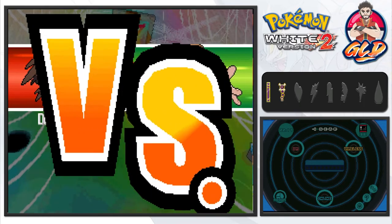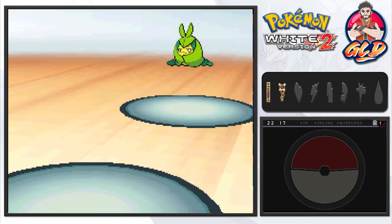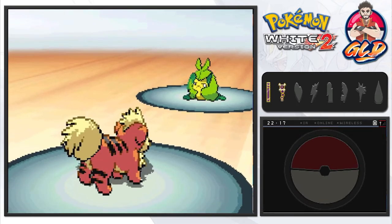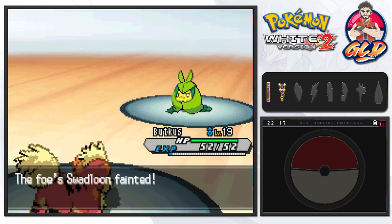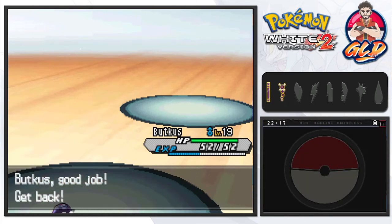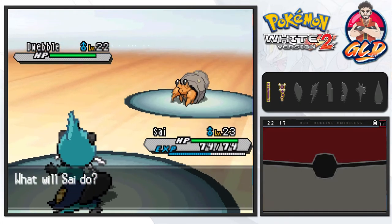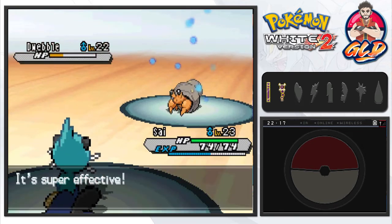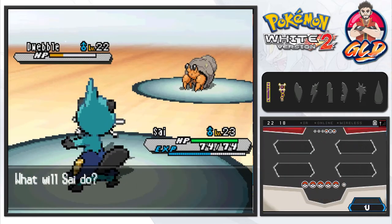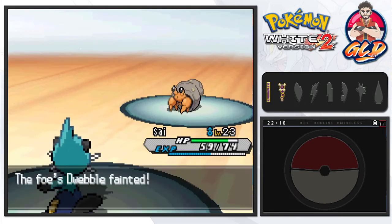Gym battle number three begins against Burgh. He comes out with Swadloon first — I picked the right Pokemon for this since Swadloon is both grass and bug type, meaning quadruple damage from our fire type. One Flame Wheel and Swadloon goes down fast. Next comes Dwebble, so we switch to Samurott. Razor Shell lowers its defense, and even though Dwebble uses Rock Polish to boost speed, Razor Shell finishes it off.